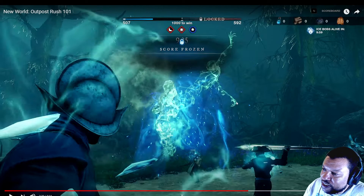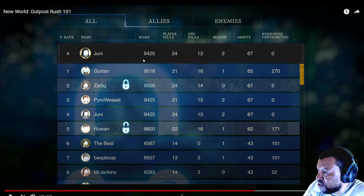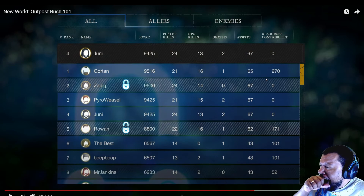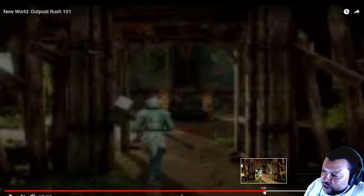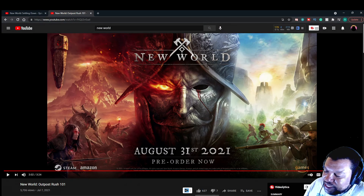Maybe the fewer points you have when you win and destroy the other team's outpost, the better rewards you get — I'm just guessing. You can see it says 'locked' on screen because the score was frozen. Then it'll respawn in 10 minutes, so these matches are going to be pretty long. That's pretty wild. Everybody gets individual scores as well — player kills 24, score 945, NPC kills 13, deaths 2, assists 67. Gordon was kicking butt — 270 resources contributed, 21 kills, and 16 NPC kills.